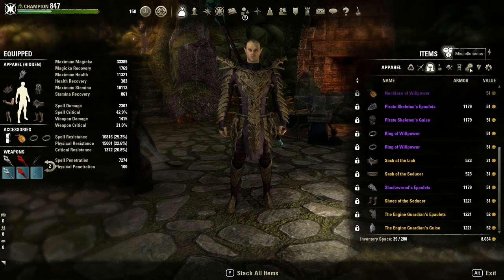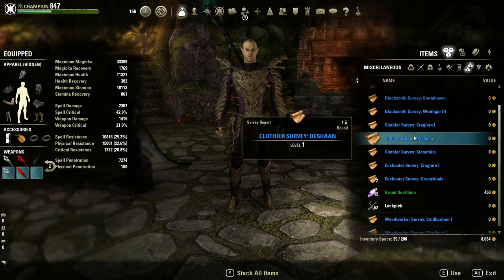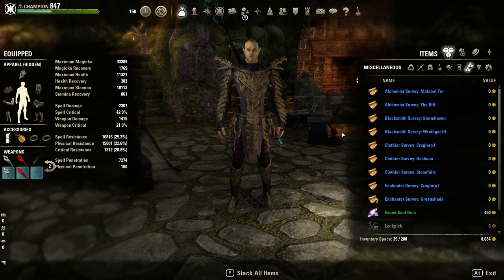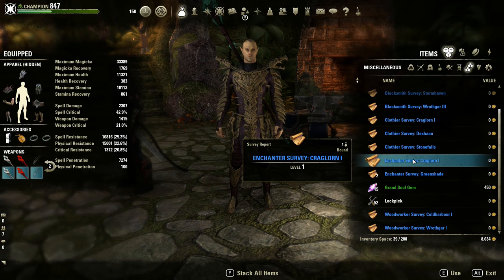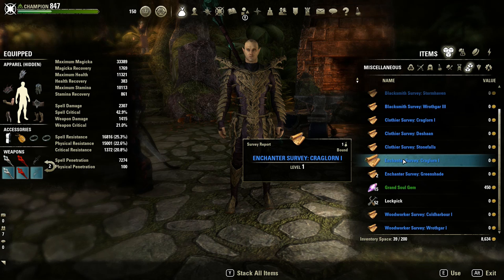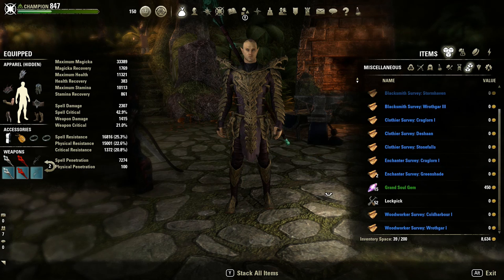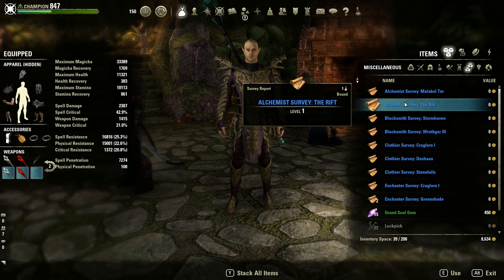Basically what I do to get all this stuff is I utilize the power of survey maps. When you do those crafting writs and dailies, you have about a 15% chance to drop blacksmithing, clothing, and woodworking survey maps. Enchanting is about 30%, so you'll see those a little more often. Alchemy seems to have the biggest drop chance at about 50%, which is great because you can stock up on all those plants and craft all your potions without buying them.